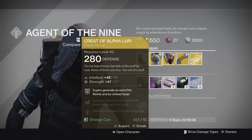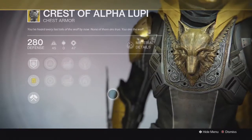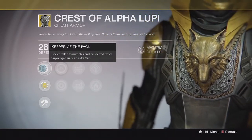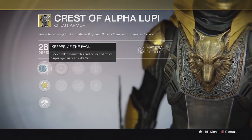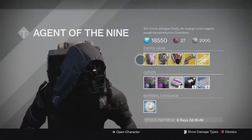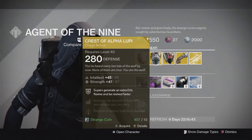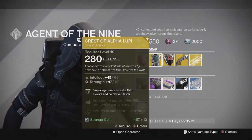For the Hunter, we have the Crest of Alpha Lupi Exotic Chest Piece. This one came with intellect and strength, and the special perk is called Keeper of the Pack. It allows you to revive your fallen teammates quicker and be revived quicker as well. Your super abilities also generate an extra orb of light, so it's really good for small team game modes in Crucible like Trials of Osiris, Skirmish, Salvage — stuff like that. Really solid chest piece — I recommend picking one up if you don't have one.